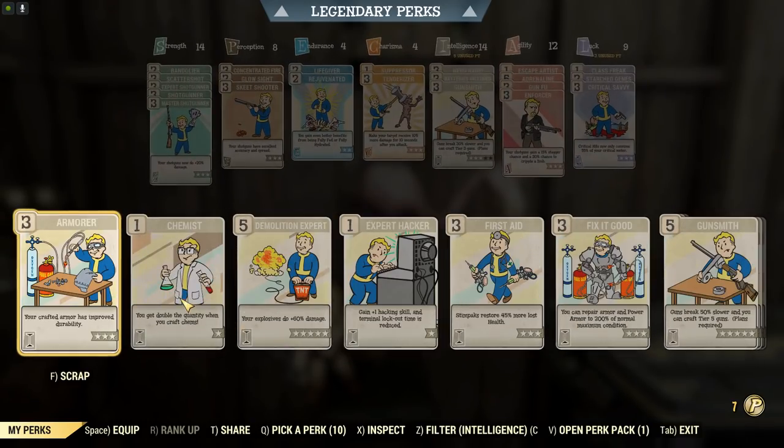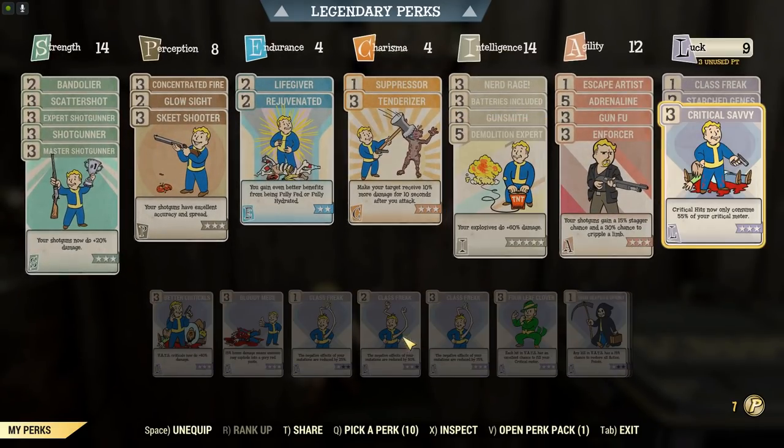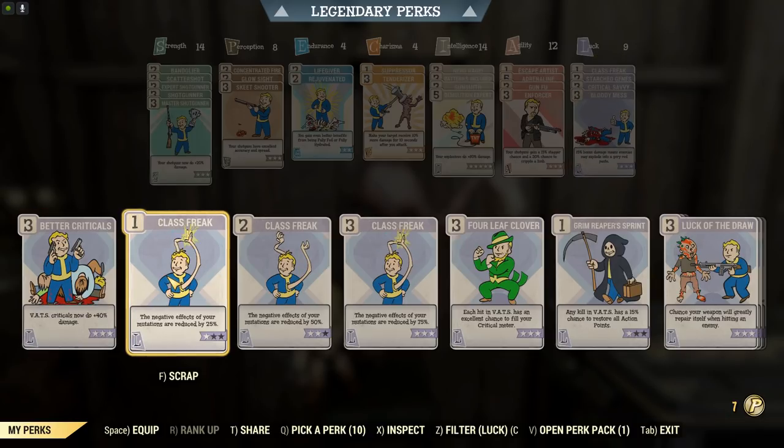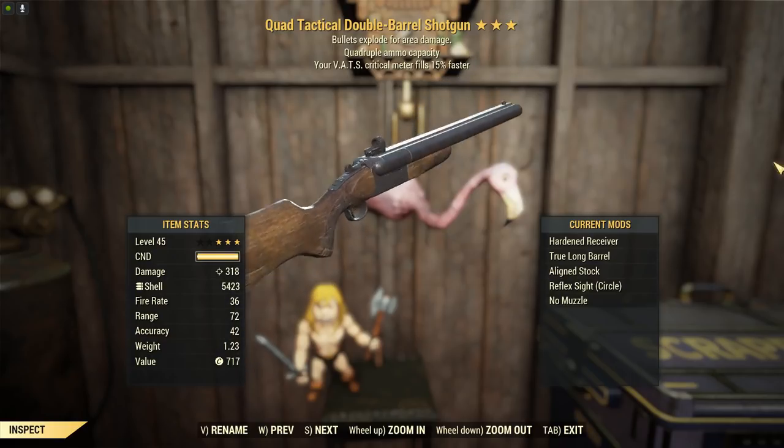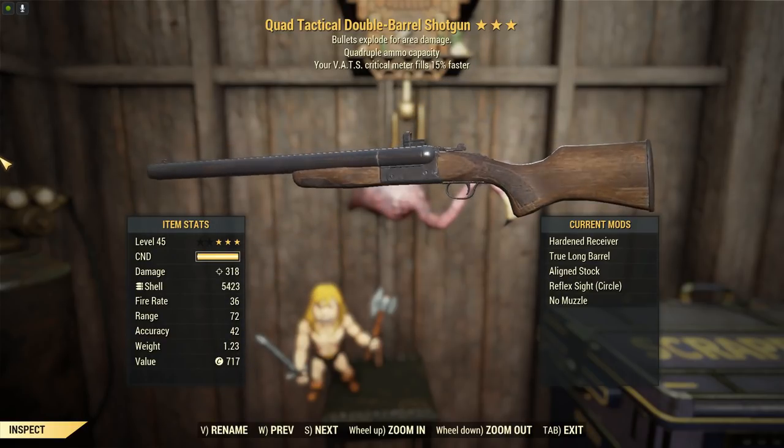I'm actually feeling pretty good about this one, so let's chuck on some shotgunner perks and then immediately get discouraged by the amount of damage that this does not gain out of it. Let's see — we've got 318 now. Well, I was wrong. 318 is definitely very strong. It's a good starting point.